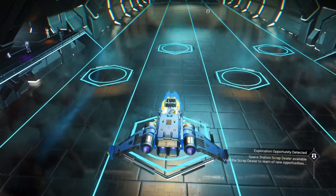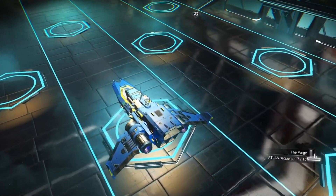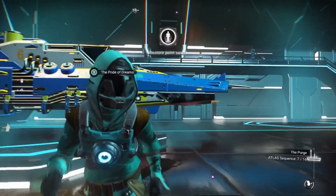Welcome back to another No Man's Sky video by Metalbeard Gaming. In this video I would like to share with you an S-Class blue and yellow fighter ship that showed up in one of my space stations.